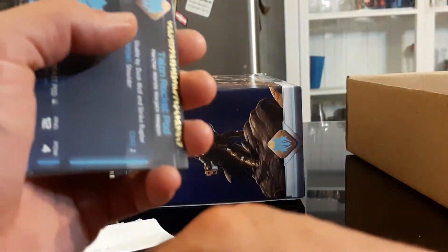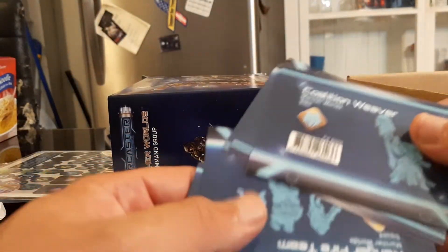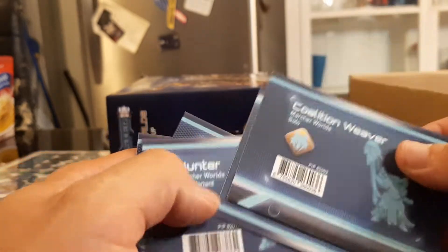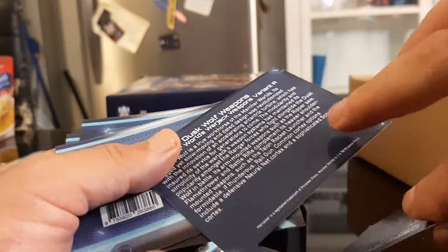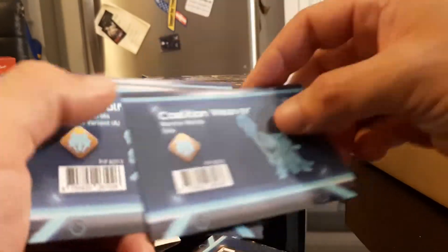These are nice thick cards. Here's the lore cards for the Dusk Wolf, the Ranger Fire Team, the Hunter, the Dusk Wolf Weapons lore cards, and the Coalition Weaver lore card.